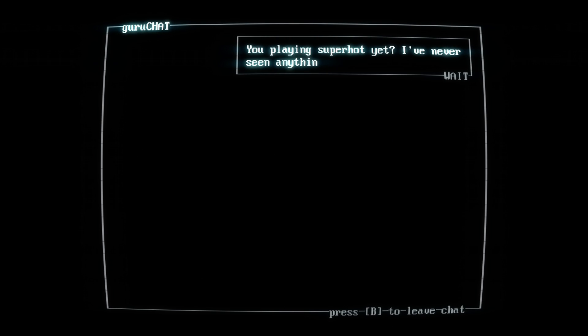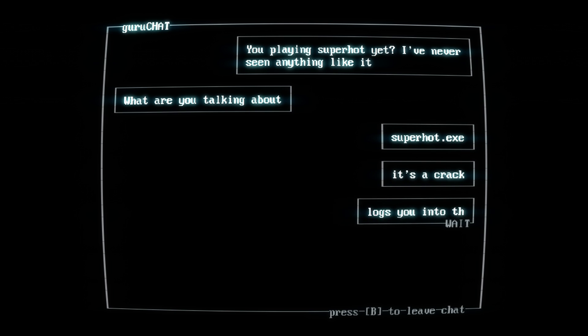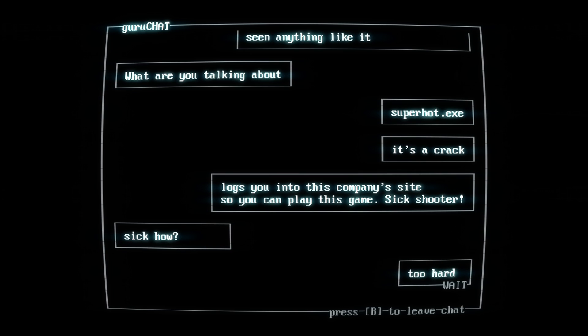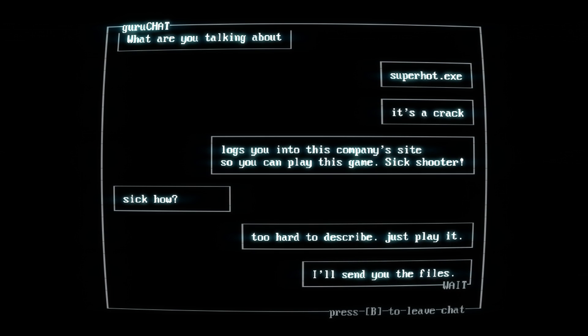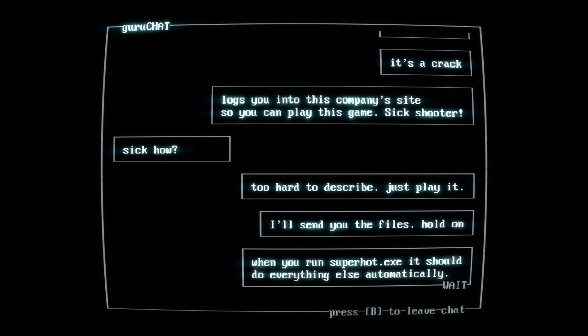You playing Superhot yet? I've never seen anything like it. Use the triggers to type. Superhot.exe — it's a crack. It logs you into this company's site so you can play this game. Six shooter. Too hard to describe, just play it. I'll send you files. Hold on. When you run superhot.exe, it should do everything else automatically. The game is actually kissing its own ass already. Sending now. Check it out — just run superhot.exe, which, by the way, is short for execute if you don't know that.